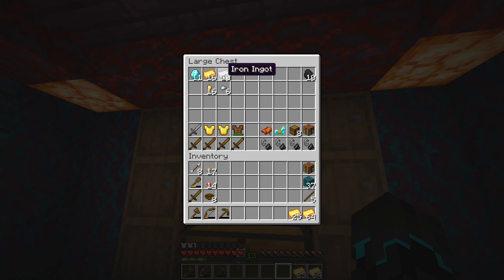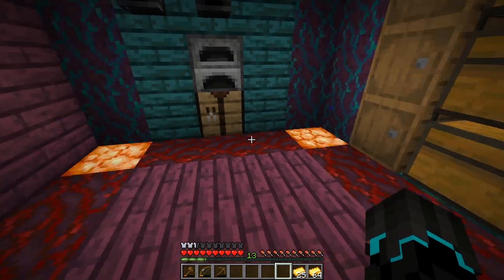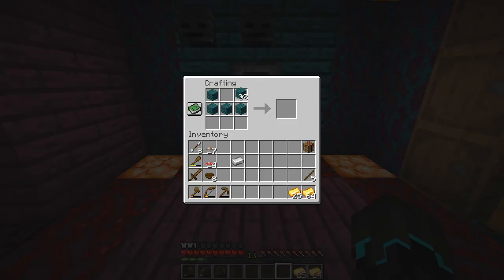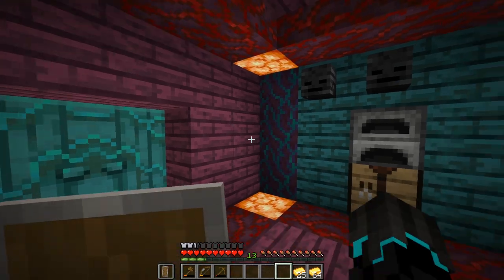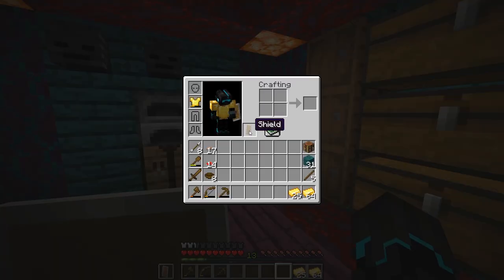We also got a bunch of iron and diamonds. I asked in the last episode what you guys think we should do with it, and there came a great many suggestions — all good ones. I haven't been able to decide yet, but I'll start with one thing: I think we'll use one of the iron ingots to make a shield right here. Boom — that's going to be very helpful against ghasts and skeletons especially.